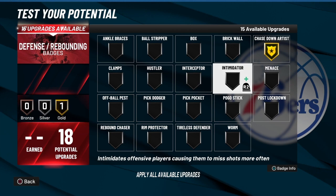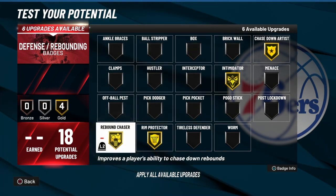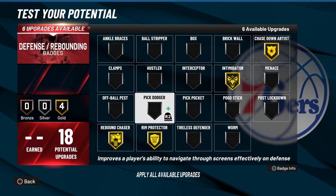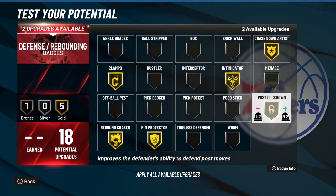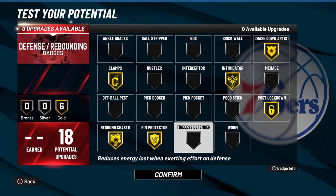Now we got 18 defense badges — that means we got six gold. We're going with Chasedown Artist because he has a block, Intimidator, Rim Protector, Rebound Chaser, Clamps, and then Post Lockdown — because he plays in the low post and that's going to shut a lot of people down since he's strong.